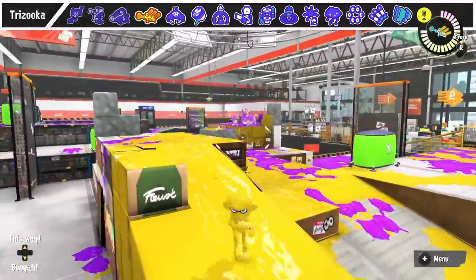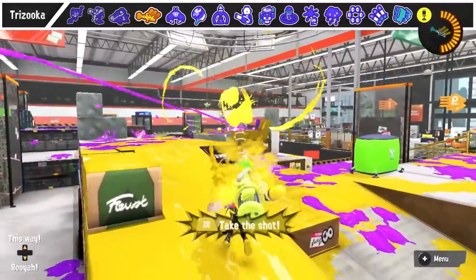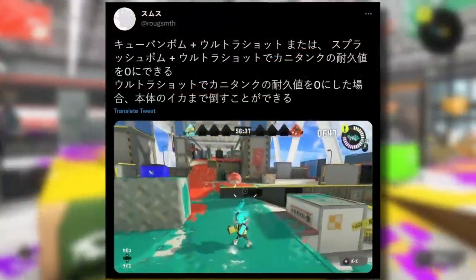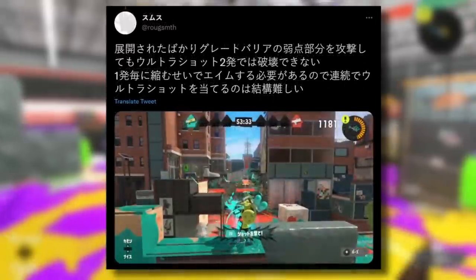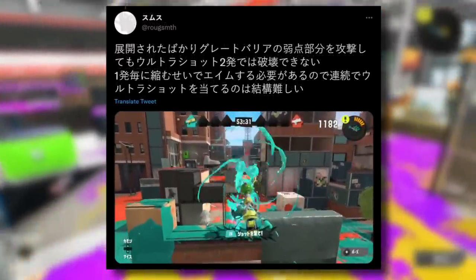First, the special does really good damage to objects and has multiple shots. For something like a Crab Tank, you can hit it with a minor amount of damage, then use the three shots to both break the special and kill the user. This can also work on a slightly weakened Big Bubbler, for example.